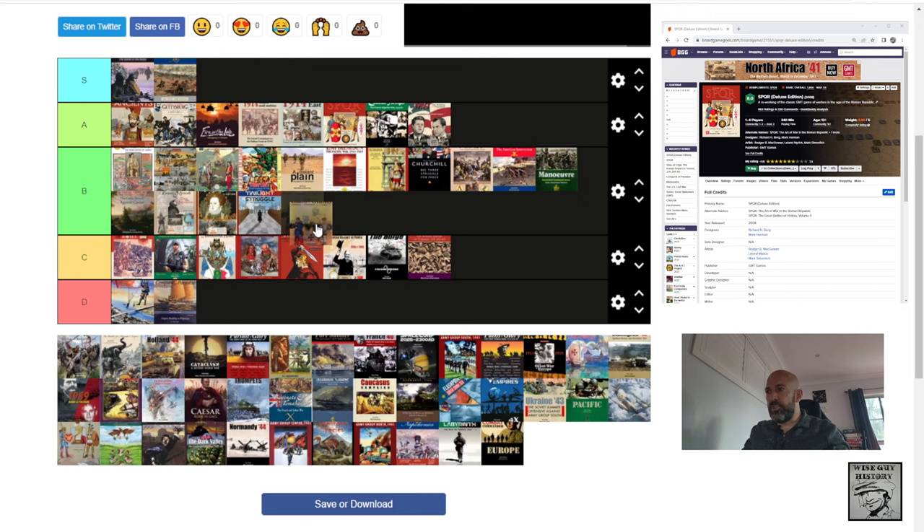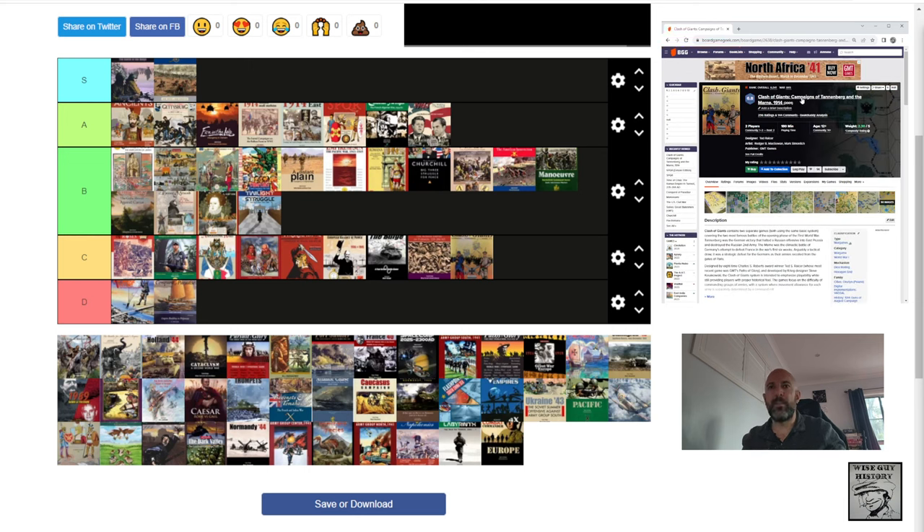Clash of Giants 1 — Campaigns of Tannenberg and the Marne by Ted Racer. I have a lot of Ted Racer designs; he's one of my favourite designers. It's a nice hex encounter game, but nothing particularly special about it. It's good — a focused, sort of traditional hex encounter type thing — but nothing particularly special.